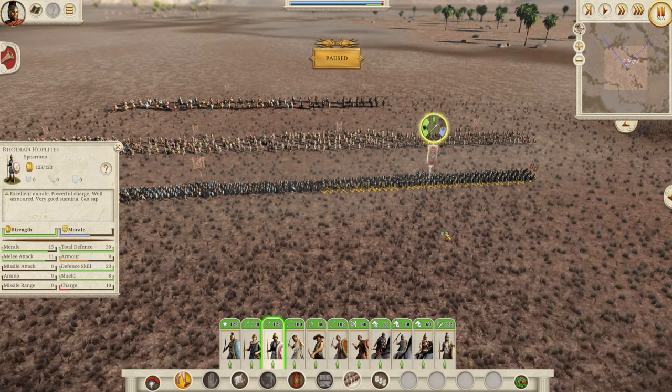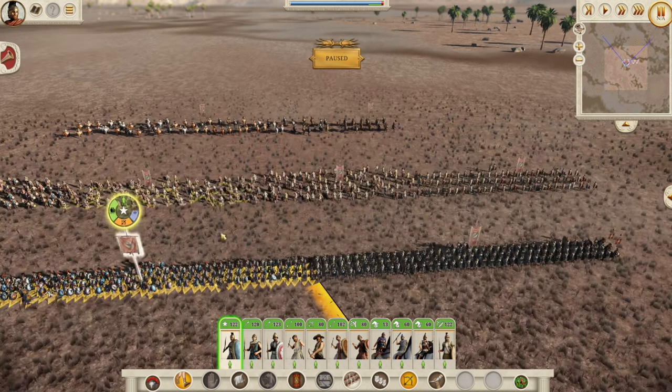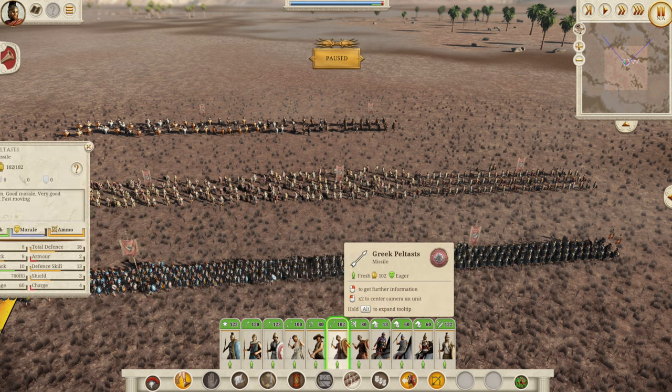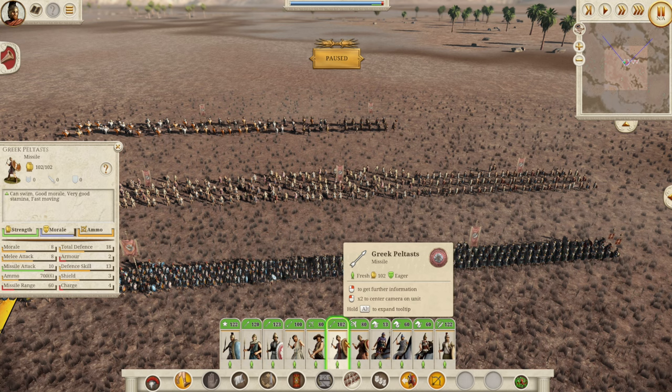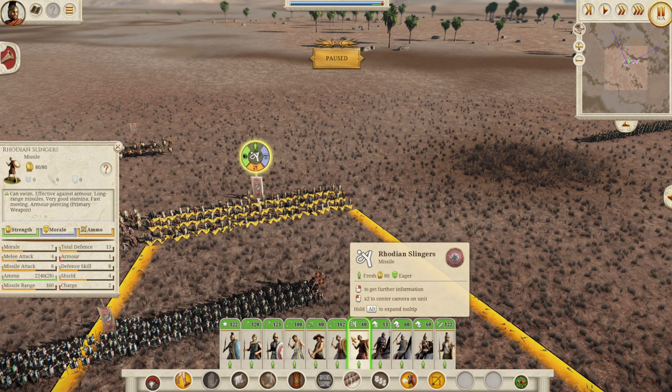You don't really get any good heavy infantry because your other infantry is the Epibates unit — a quite good unit with 14 morale, 11 melee attack, and 32 defense, so decent but not amazing. In terms of missile troops, you've got standard Greek archers and Akontistai, standard Greek Peltasts — which are fine — but the real standout of your whole roster is the Rhodian Slingers. They are effective against armor, have 160 meter missile range, and 8 missile attack for a slinger unit that is armor-piercing. That is crazy — these guys are so good.